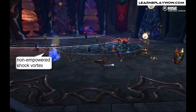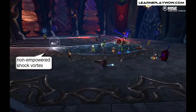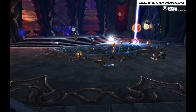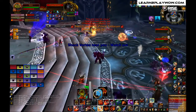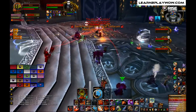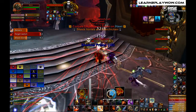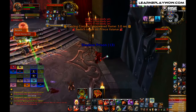The non-empowered Shock Vortexes are the white whirly things that players leave on the floor. When one gets too close to these, they get a knockback effect and take some damage, then have to run in and out again — and running like that makes you take extra damage. Pay attention to players calling 'Shock Vortex on me.' If the vortex is on the melee, the tank plus the Prince plus the melee need to move to a side. If the Shock Vortex is on a ranged, just the same — stay clear of the area.